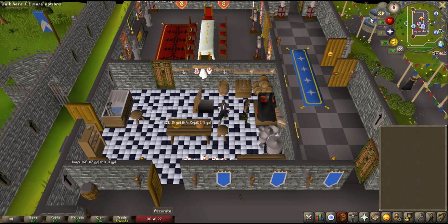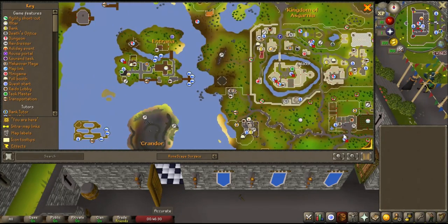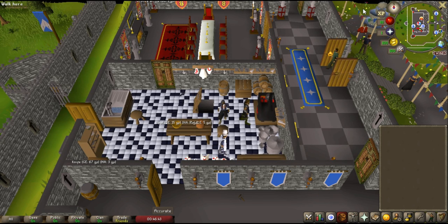You can also do Gnome Cookery, which is going to be in the Gnome Stronghold. It is a mini-game where you make products using the Gnome Cookbook and run them all over Gelnor, delivering them to people. It does have a very high fail rate, and there are also a lot of aggressive enemies that will get onto you there. I don't advise doing it until you're a higher level because you're just going to get attacked right and left.